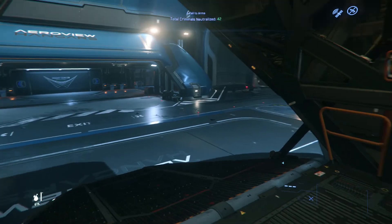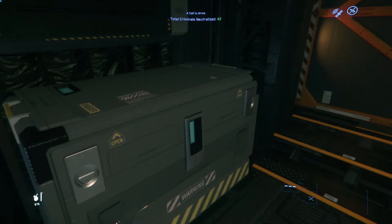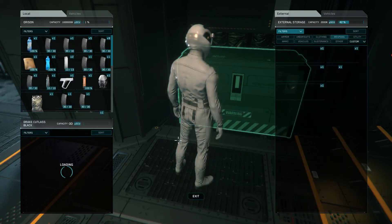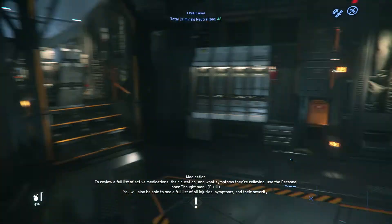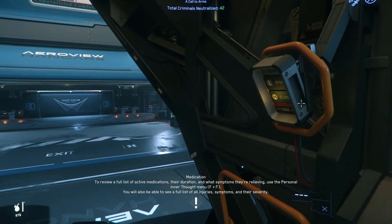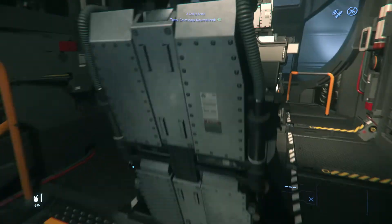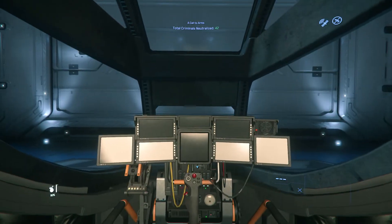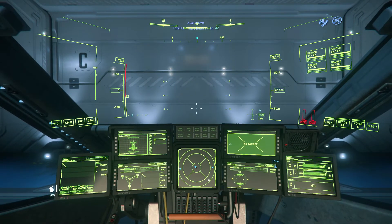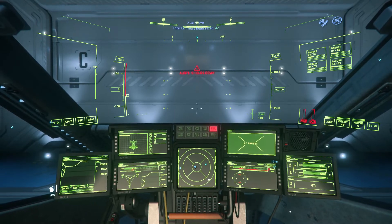Usually if something doesn't work in Star Citizen, there's another way around it. Let's take a seat. To start your ship: take a seat with F, then with R you turn your ship on, with U you turn it off, and with I you turn the engines on and off. My ship is already on. Keep in mind you can toggle it with those keys.